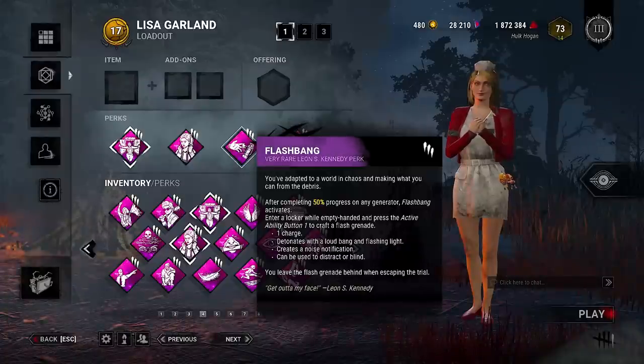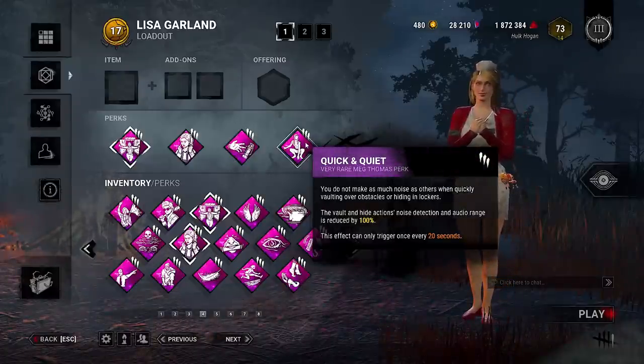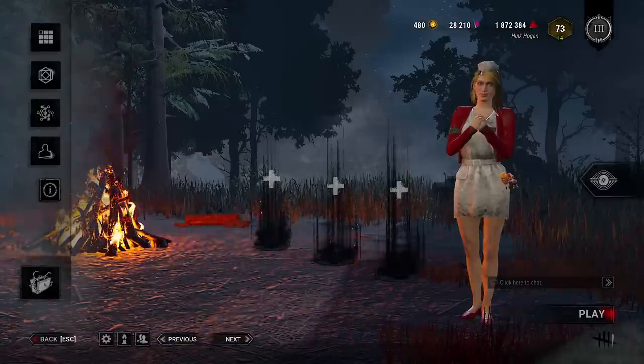We also have Flash Bang, which activates after repairing 50% of a generator. Then we can jump into a locker to craft a flash bang. And we're also going to be using Quick and Quiet, which allows us to fast vault in and out of lockers without notifying the killer. That is the build we're going to be using today.